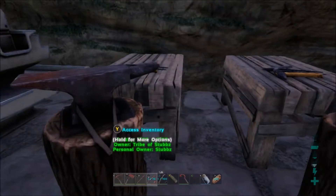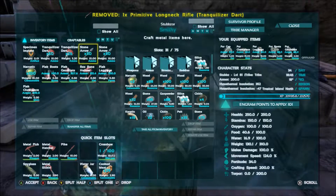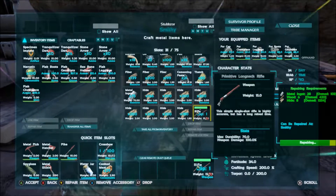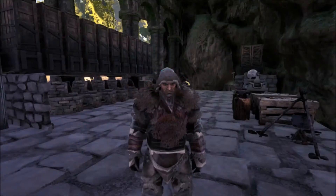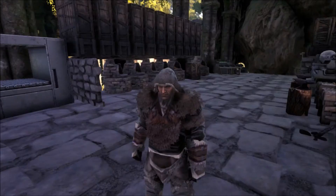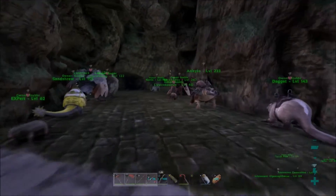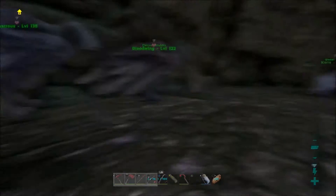Actually, before we go we should probably go ahead and repair this guy if we have enough materials. Yes we do. Alright, so now that guy's repaired. All the other weapons are pretty well done. So let's go ahead and just check ourselves out in this armor. This is actually the first time I've ever had to wear the fur armor, so I've never really taken a good look at it. We may go ahead and dye this - not too sure yet. We'll see in the future, depends on how often we use it.